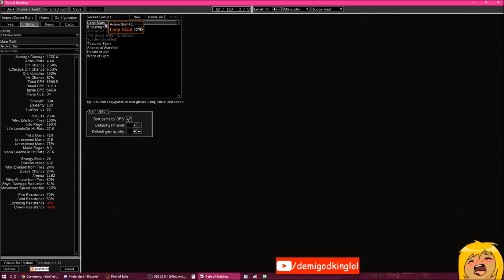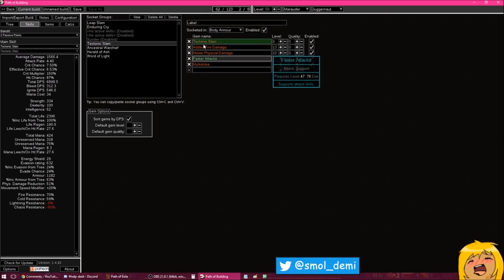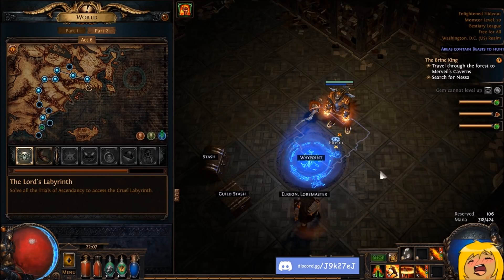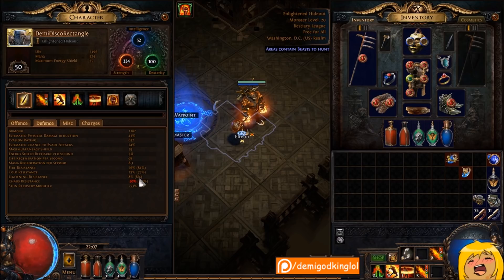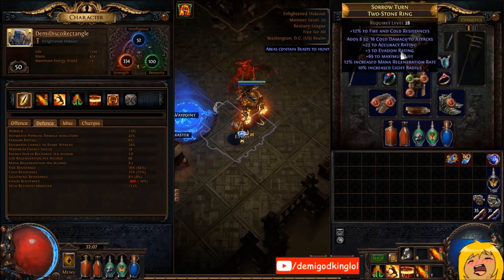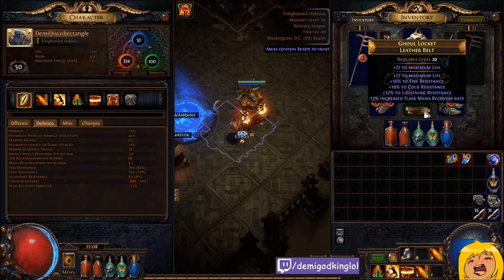I have: Leap Slam, Enduring Cry, Tectonic Slam, Added Fire, Melee Physical, Faster Attacks, Multistrike — these are not optimal links, I don't think. One link Warchief, one link Herald of Ash, and then Purity of Elements to fix my resists. I'm also interested in Purity of Fire but they're pretty bad. Summon Lightning Golem — I think Flame Golem is better but I don't have the right colors on my helmet.